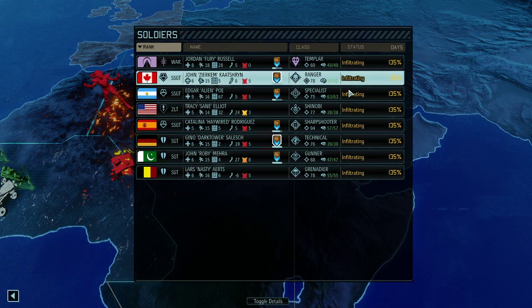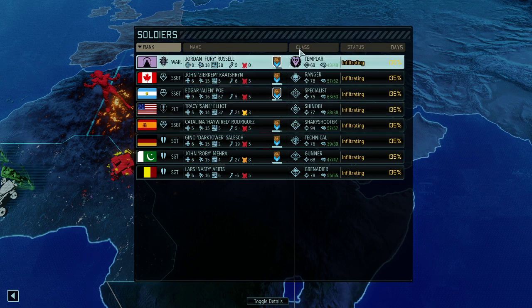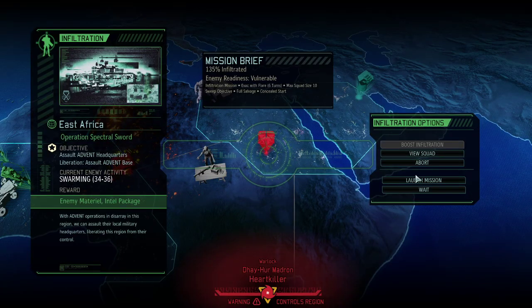With our Templar, Ranger, Specialist, Shinobi - so a lot of frontline and support - Sharpshooter, Technician for removal, Gunner and Grenadier for even more removal. It's going to be interesting as this is the very first alien, quote unquote, base that we're going to infiltrate. And we just landed.